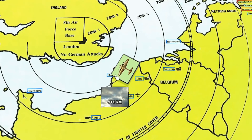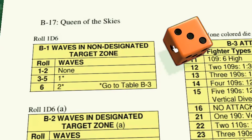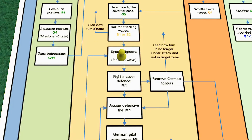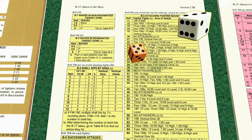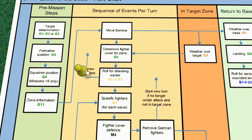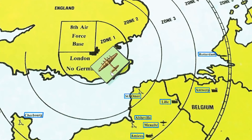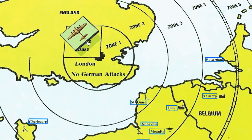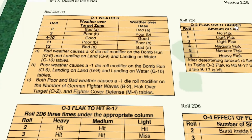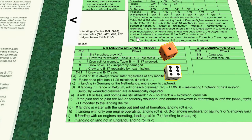We move out over the English Channel. I forgot to apply the negative two modifier when rolling for fighters, but when I rolled for waves I got a 56 - no attackers - so the mistake had no consequences. We move the bomber over Zone 1, London, and then to the Eighth Air Force base. The tricky part is landing: we have a negative four modifier to the landing roll because of the damaged rudder and inoperable port wing landing gear. We roll for weather first - good weather, which helps.